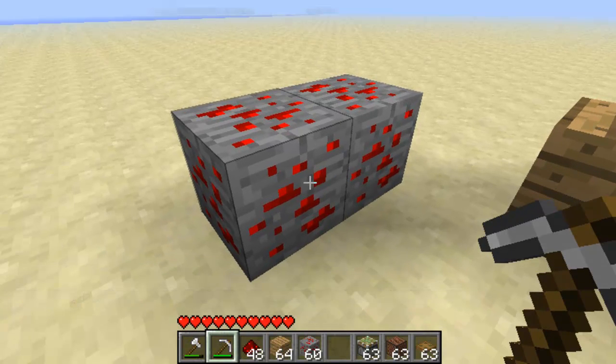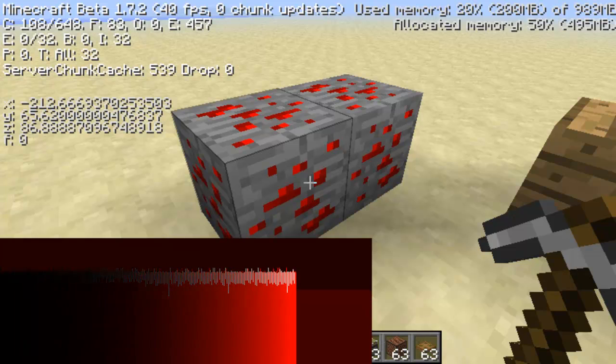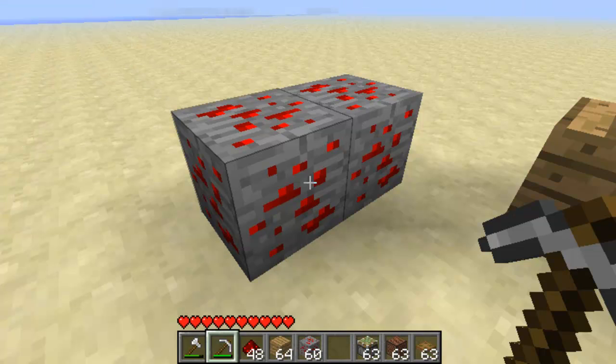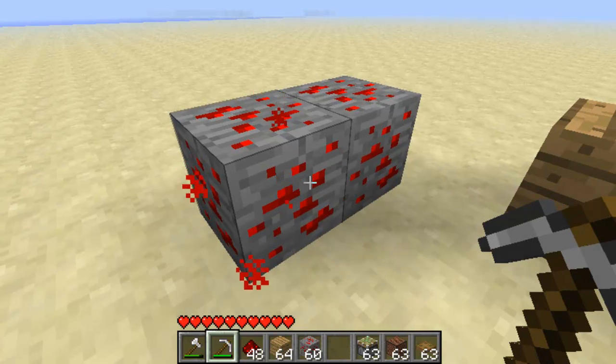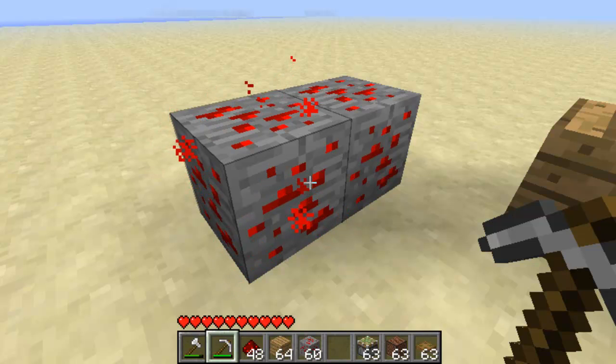What you see in front of you on your screen is redstone ore. It is found at levels 19 and below. You can find out your levels by clicking F3 and you can see it under the Y coordinate. I'm currently at 65 — you want to be at lower than 19 to be able to find redstone ore. Now once you've got your redstone ore, it's there in front of you looking nice, it glows when you hit it. You're going to want to mine it out, and to mine it out you're going to require a diamond or an iron pickaxe.